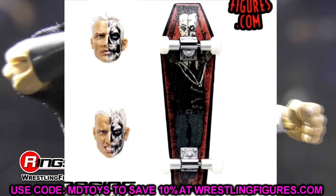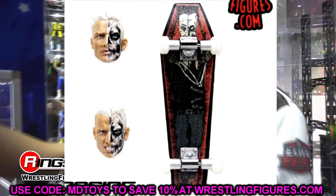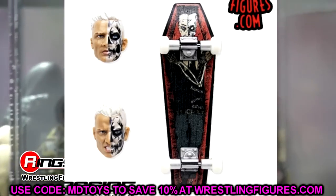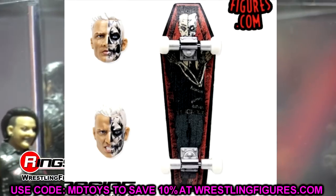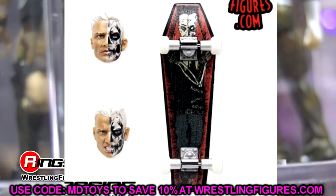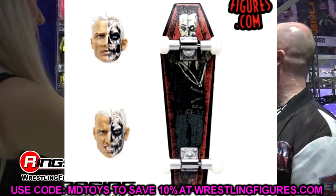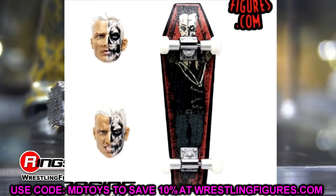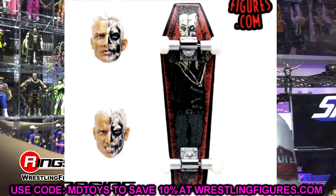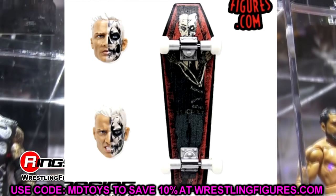Starting with the interchangeable head sculpts and the skateboard — you can see in this shot there is a straight serious face with face paint that looks so sick. I love the new blonde hair color; I don't think we've seen this color before. The likeness looks really good, I like the skin tone. You get the grimacing face and then the straight face. One of these was the Unmatched and one was the Unrivaled, but they both look clean — the likeness on these is better than what we saw on the previous two.